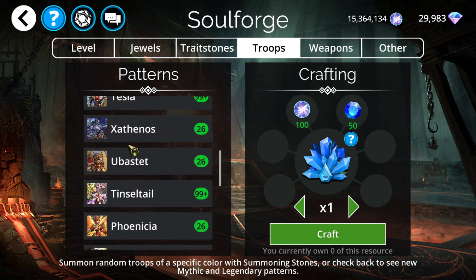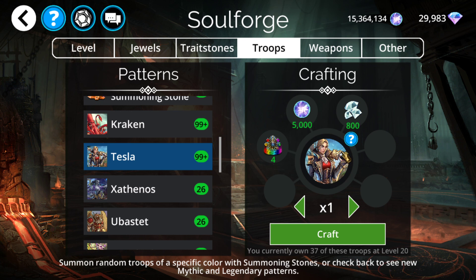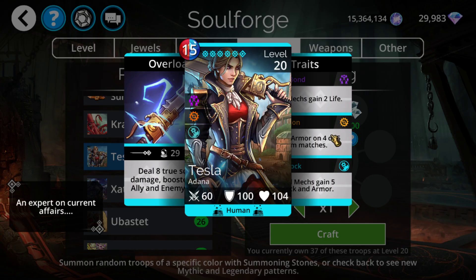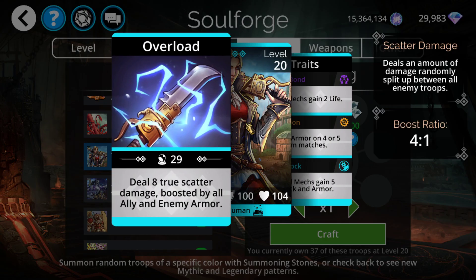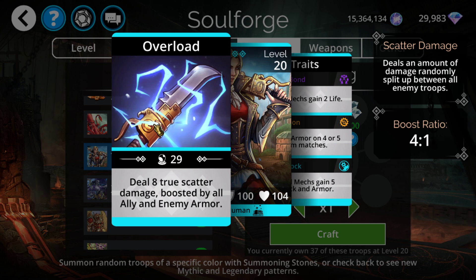As far as Soul Forge, I would say there are two main things to go for. The most noteworthy one is not even the Mythic this time around — it is the Legendary. There's only a few Legendaries I would say are worth going out of your way to craft, and Tesla is definitely one of them. You might want to craft one or two Teslas if you currently only have zero or one, because she is one of the best scalers throughout the entire game. Due to her being a Legendary, it can take a while to get her — possibly months before you finally have a copy.